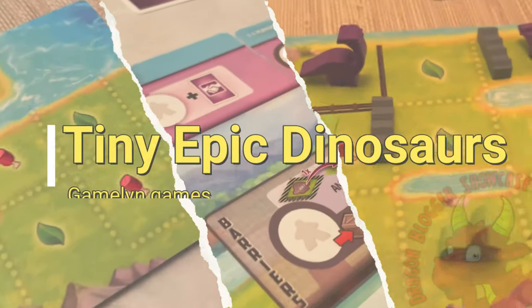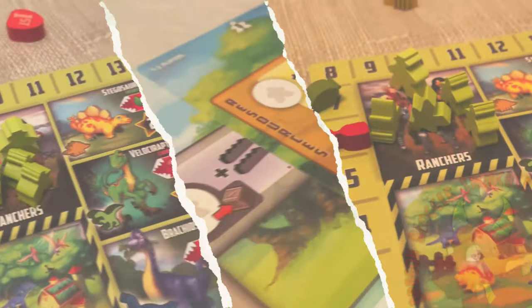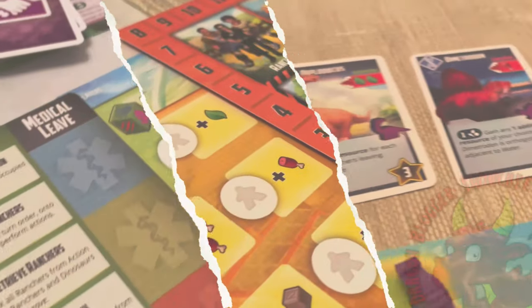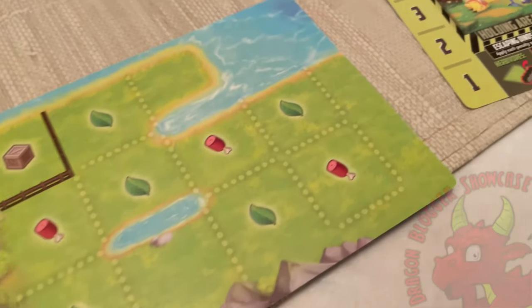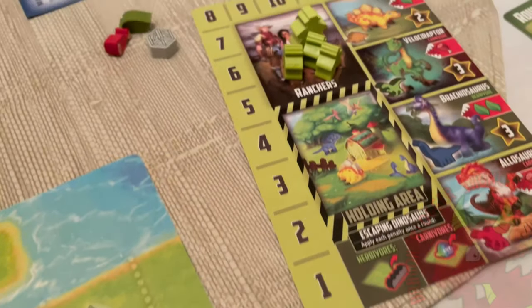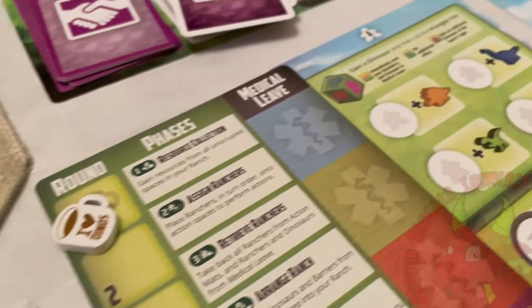In Tiny Epic Dinosaurs, breakthroughs in modern science have dinosaurs and humans existing side by side. This has allowed a lucrative industry: dino ranching. Independent ranchers have begun farming dinosaurs to sell to the highest bidders, to be used in their high-thrill theme parks. You're one of those ranchers.